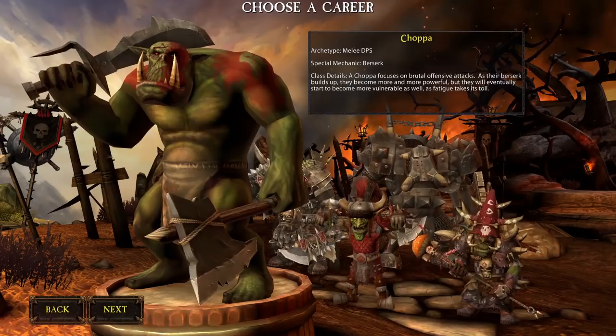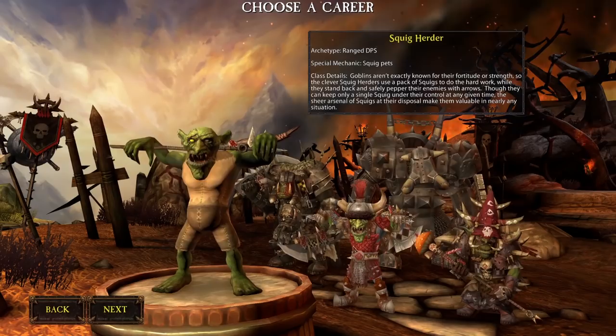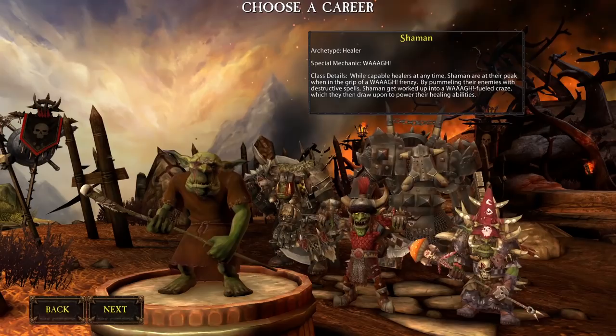The Choppa is the next class — they are dual-wielding melee DPS characters, pretty fun to play with a lot of good utility and an overall good class. Next on the list is the Squig Herder: a ranged DPS pet class that can also do melee. Up next is the Shaman, the Greenskin healing class that can also do ranged DPS.